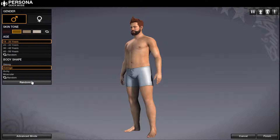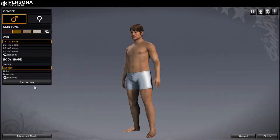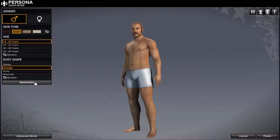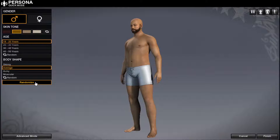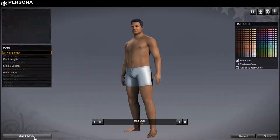Oh no! It looks like Rhett off of Rhett and Link — or Link. We're gonna keep going, see if we can find that guy with the beard again. Come on, you got this. Oh my afroness. You got this, come on buddy. One more. Alright, that'll work. Ah crap, get that away. Okay, let's go into advanced mode and let's change his hair.